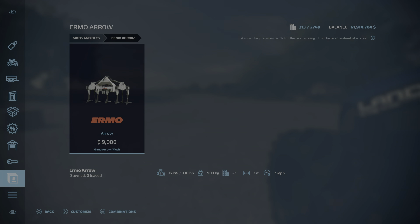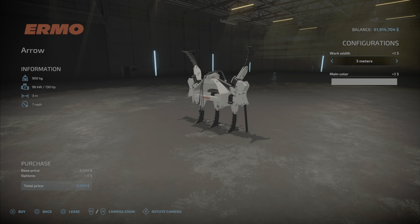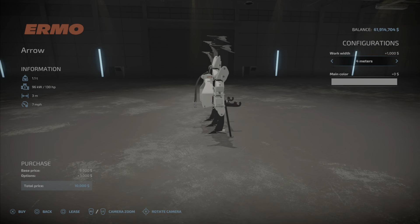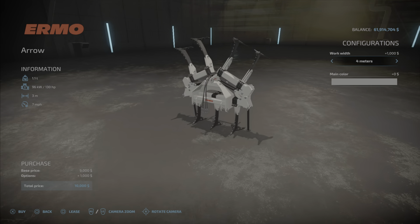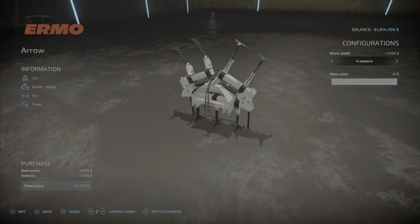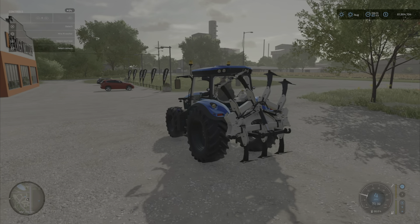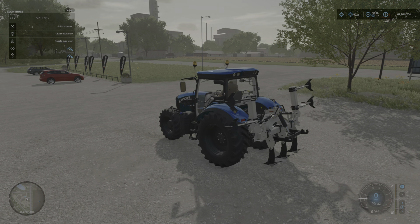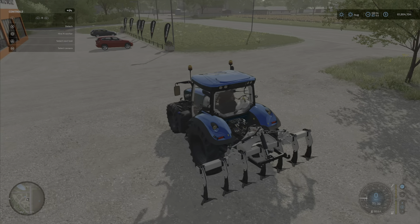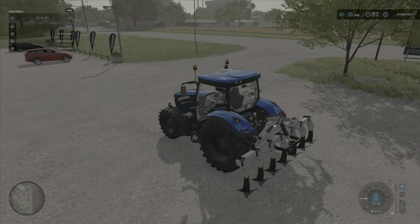Next up is the Ermo Arrow subsoiler — costs $9,000, 3-meter work width, needs 130 horsepower, 1.89 megabytes. It has configurations for 3-meter and 4-meter work widths. We bought one to see how it works — you unfold it and it's pretty slick. That's the Ermo Arrow.